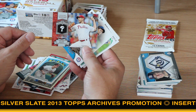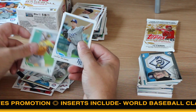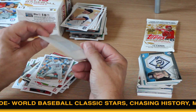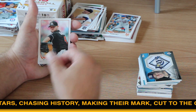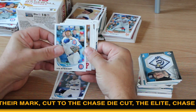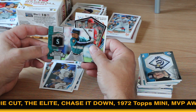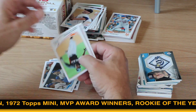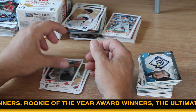And my security card. One more pack — how about that for a magic trick? Another Papelbon. Ken Griffey, regular Chasing History. Cut to the Chase — Strasburg. Didn't I just get him? Juan Pierre. Buchholz. Myers. And Iglesias. All right, we'll be back with the big hit breakdown for the blaster box in a minute.